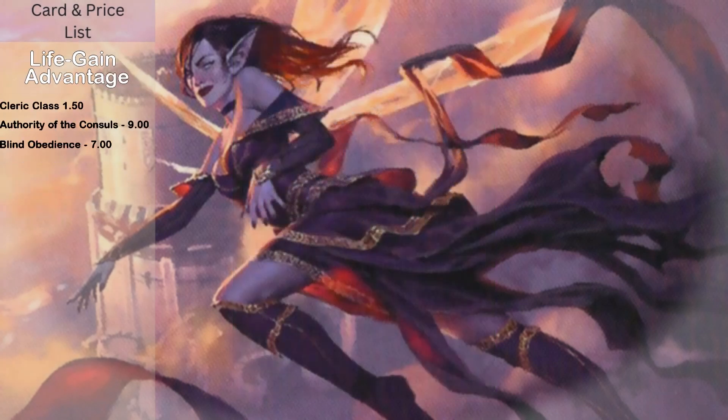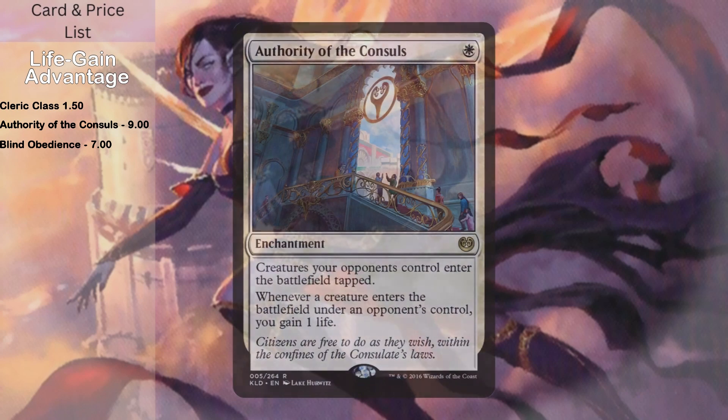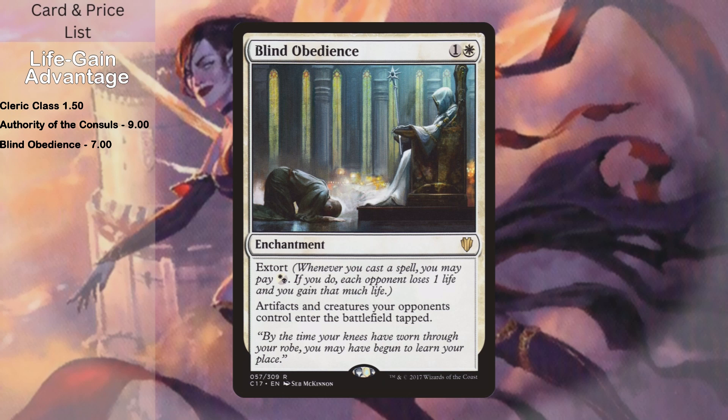A couple cards take advantage of the life gain strategy. Cleric Class: if you would gain life, you gain that life plus one instead. It's a one-mana enchantment that gets you extra life and triggers a fairy. Authority of the Consuls: creatures your opponents control enter the battlefield tapped, which lets you get through more often — especially against decks playing a lot of flyers. Whenever a creature enters the battlefield under an opponent's control, you gain a life. Blind Obedience is similar but also makes artifacts opponents control enter tapped. Importantly, treasures are rampant in Commander — Blind Obedience makes them enter tapped, so opponents can't just play Dockside Extortionist and immediately win. It also has Extort: whenever you cast a spell, you may pay white or black; each opponent loses one life and you gain that much, supporting the life gain mechanic.